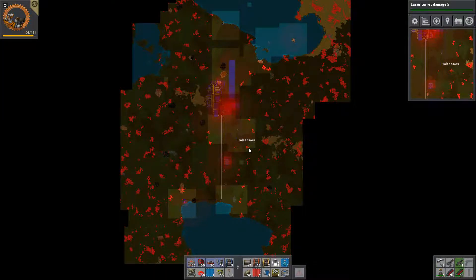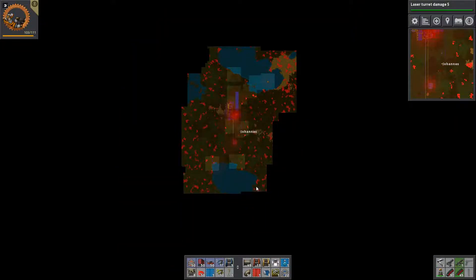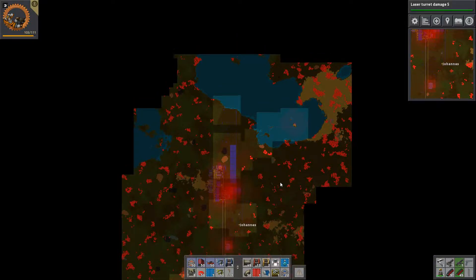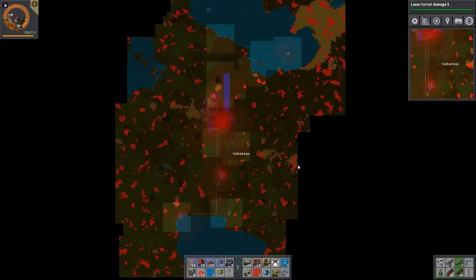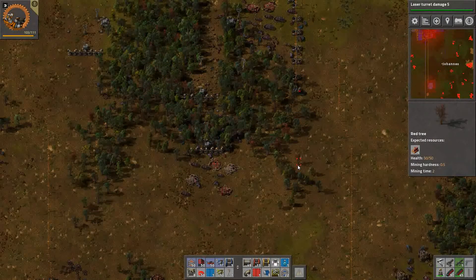I don't know why I'm complaining — we'll get down here, no doubt in my mind. And once we follow this line we'll get down to about here, which means we can get a scanner to the bottom right corner right here, and that'll help us with all of this stuff. Let's just check if we accidentally found oil somewhere — doesn't look like it. So we'll find oil soon. We need more oil to speed things up, because the base does not have the oil it wants to consume. We'll fix that. Thank you so much for watching, see you all next time, bye.